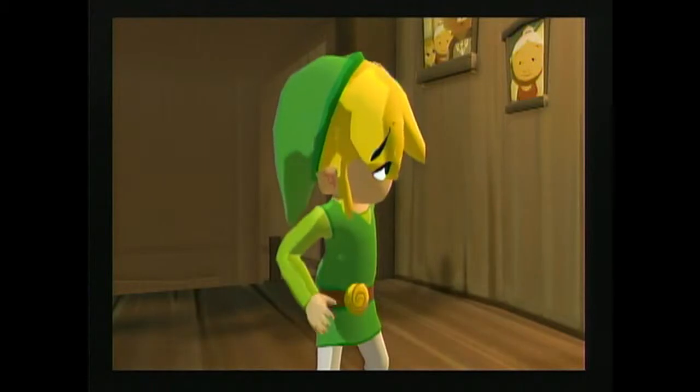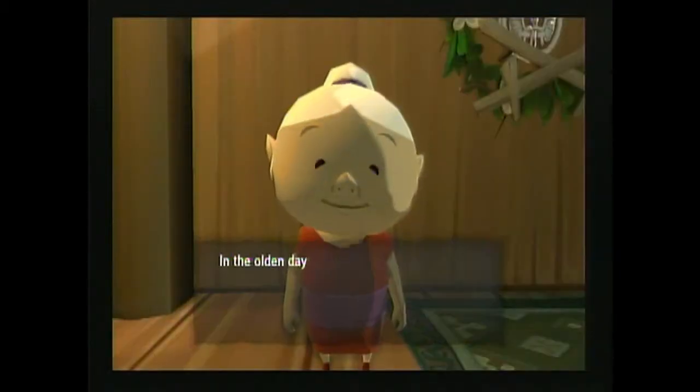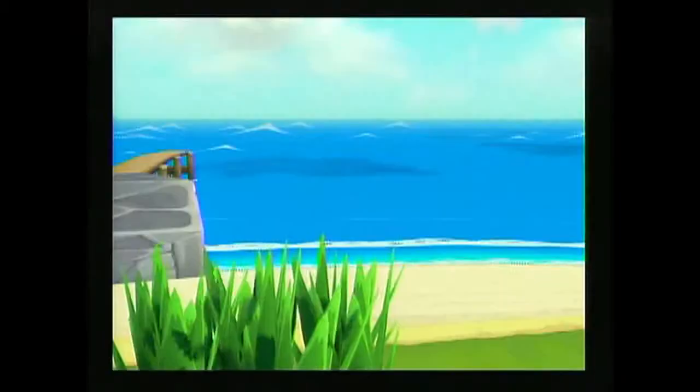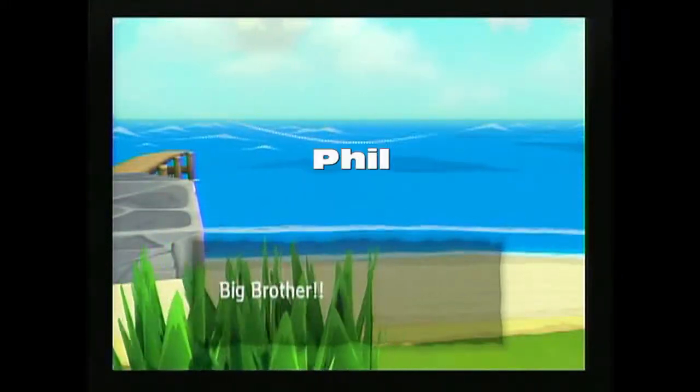The story is about Link — as if that wasn't obvious — who lives on an island called Outset with his grandmother and his little sister Errol. Or Ariel? I've heard it pronounced both ways. Just to avoid controversy, let's just call her Phil.